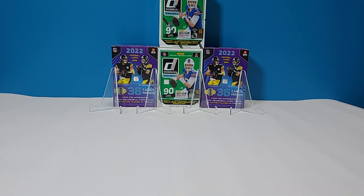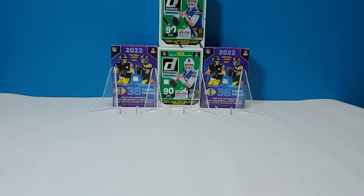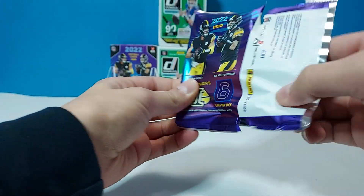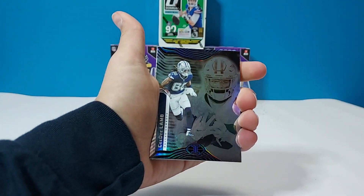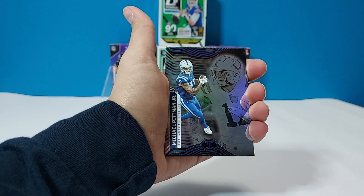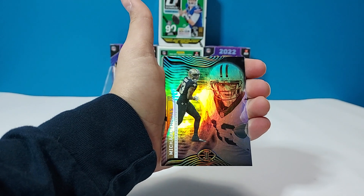And a green of Drake London — there's a nice one. He's going to be good if Desmond Ridder can be something. Nice card. Drake London. We have CeeDee Lamb, Diontae Johnson, Michael Pitman Jr., David Montgomery, Michael Thomas.